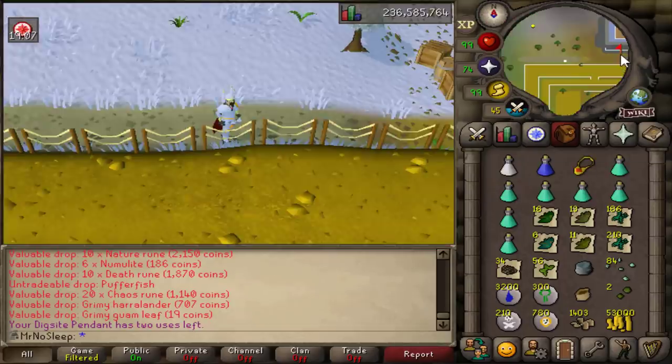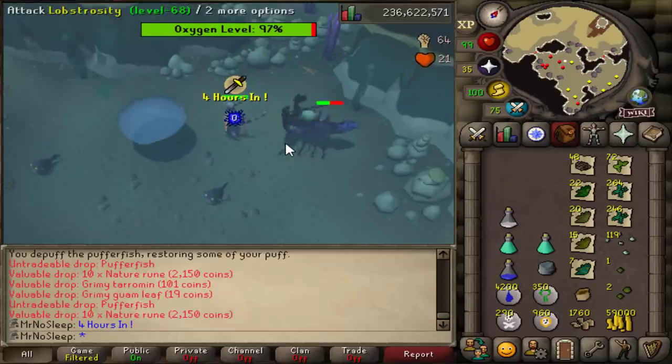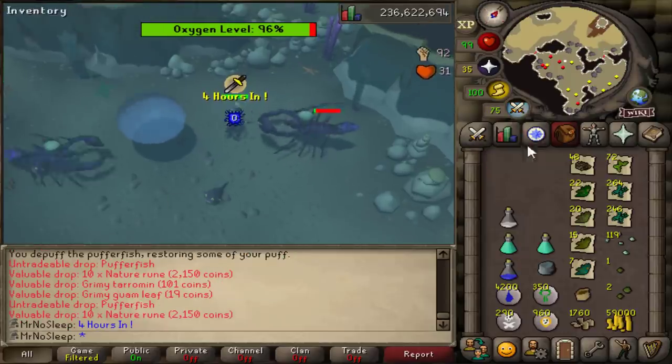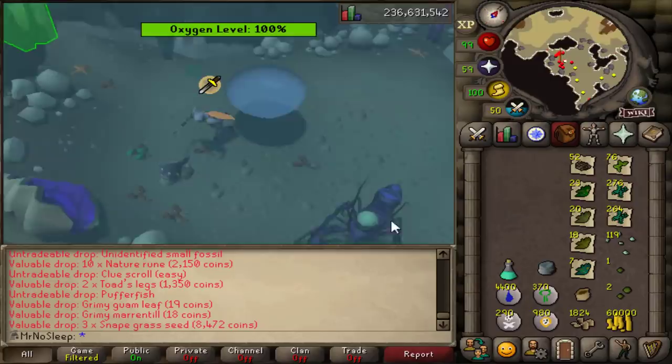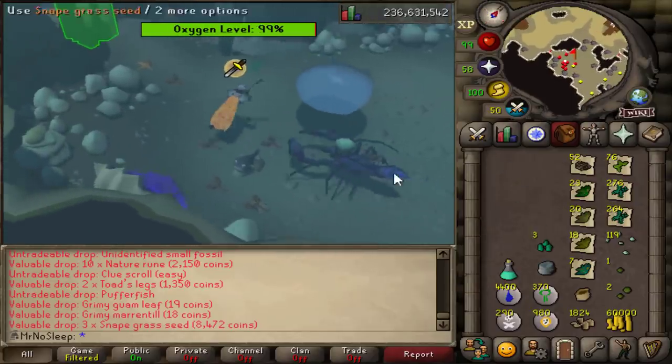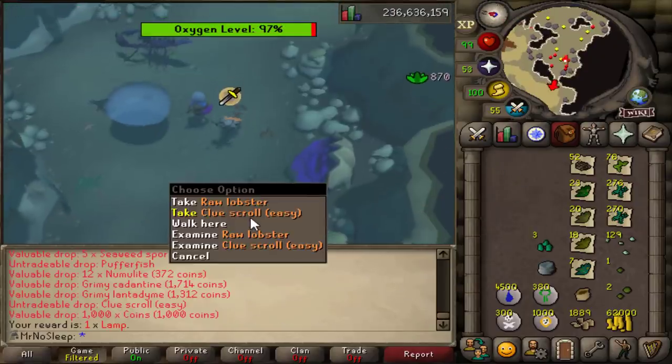I have so many prayer potions in the bank on this account that I never use, so I figured why not make this more convenient. Overall the lobstrocities don't hit too much, but I just didn't have that great of a tank setup on this account. You also have to make sure you don't go over 28 kg when you're in the water, so I was having some trouble with that.